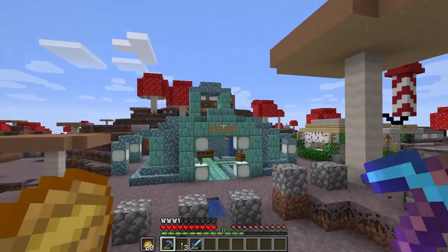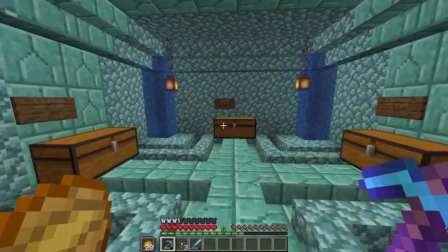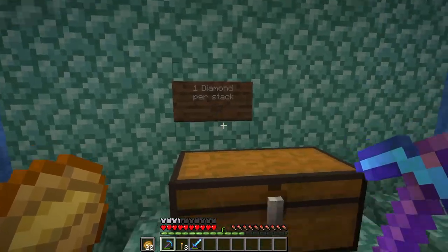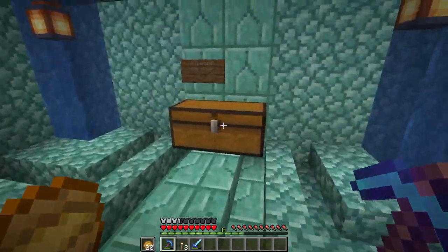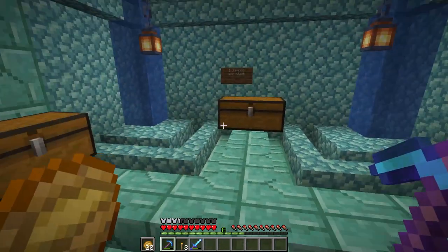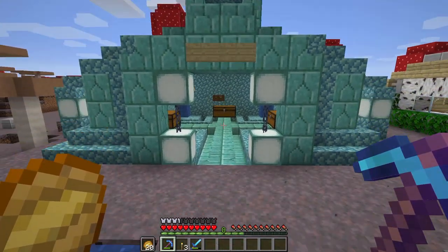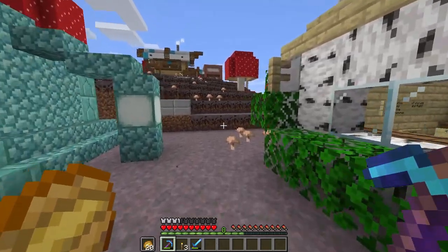He's built a tiny ocean monument here, and on the inside he's selling prismarine bricks for one diamond per stack, sea lanterns again for one diamond per stack, and finally normal prismarine for one diamond per stack as well. Nice work from Hudlin - he obviously has himself a guardian farm set up, which is pretty cool this early on. Let's go ahead and check our shop and see if we've made any more profits since last time.